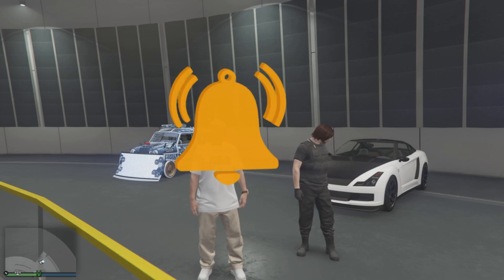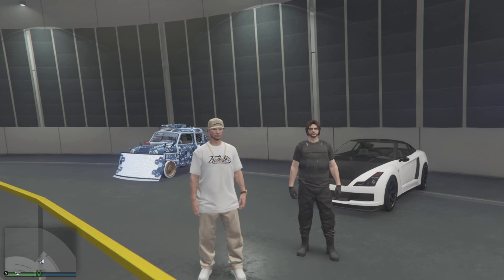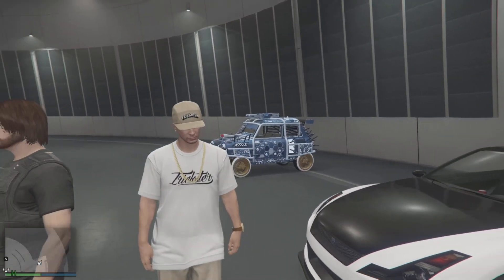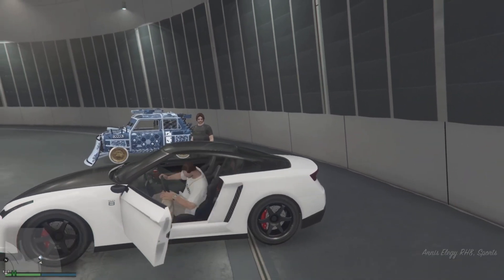Make sure you have the vehicle you are looking to duplicate stored inside the facility, and make sure you do have a free Elegy for every duplicate you would like to make. These Elegies can be stored anywhere, but for the purposes of this video I will be using ones I have here in the facility.